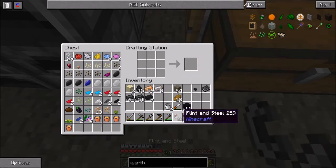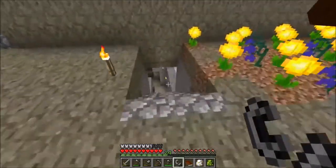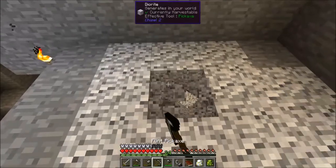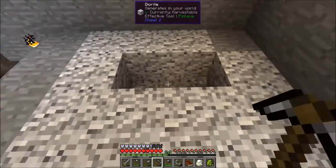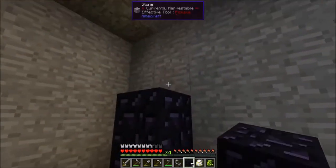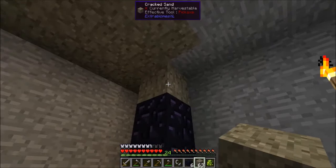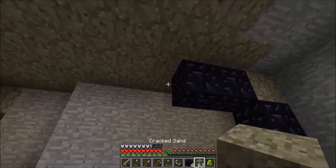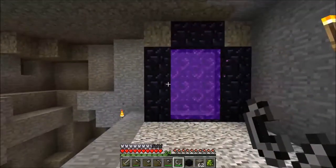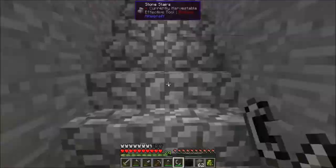I'm going to put my nether portal right down here in the basement - I cleared out a little area for it beforehand. Let's take our obsidian and build ourselves a portal. I'll also use the cracked sand bricks to fill in the corners so we don't waste any additional blocks. And all we need now is the flint and steel - and we now have ourselves a nether portal.